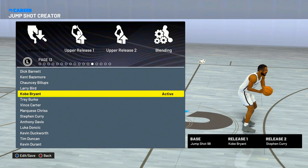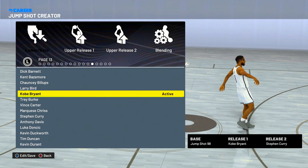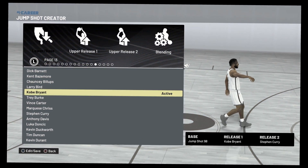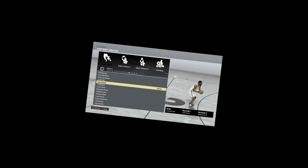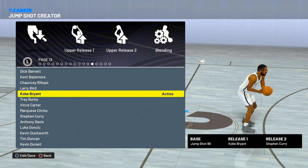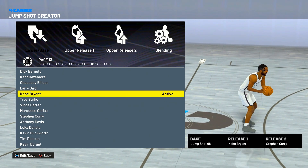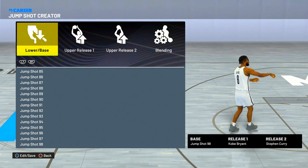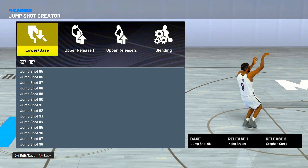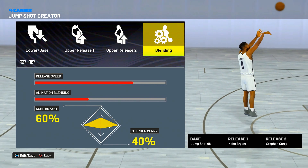Ladies and gentlemen, here y'all boys have it — this is the butter of all butters. You guys obviously see what we are working with: Base Jump Shot 98, Release 1 Kobe Bryant, and Release 2 Steph Curry. This is a little different — I know y'all know I usually go for that Rudy Gay release, but I wanted to put something different on there. I was actually surprised by how good it was. For the blending, we have it at 75 speed, 60 Kobe Bryant, 40 Steph Curry.